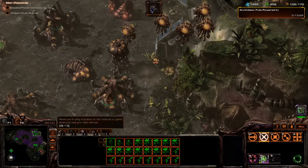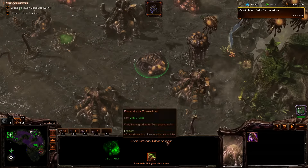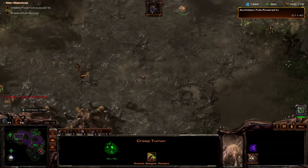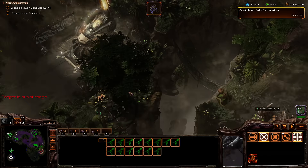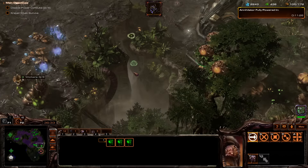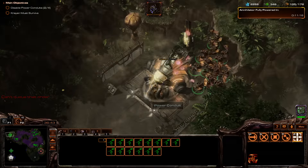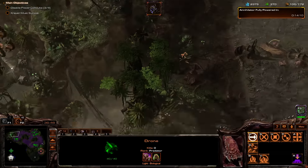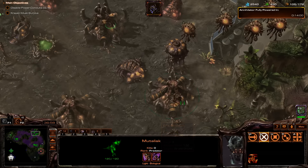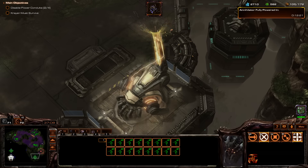How are upgrades looking? We're 2-2. Mutalisks — do your thing again. We have overlords here — start turning them into overseers. There's actually some gas up there that we can get — let's grab it. It's worth it. I like that they're hidden — you can see them on the map. Let's include these guys in our Mutalisk hotkey.